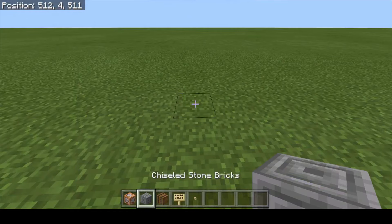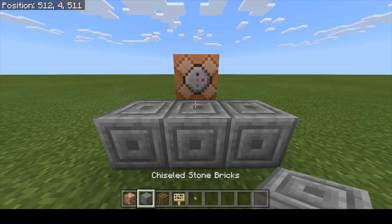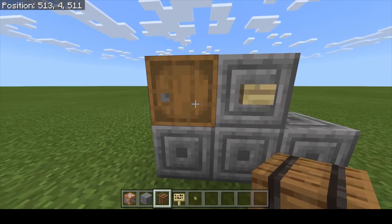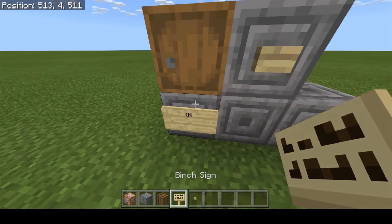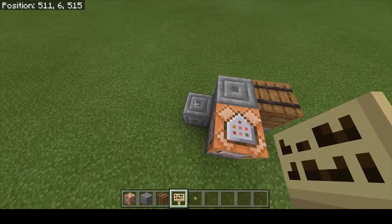To make our replicator, begin by using a couple of blocks and placing them like so. Put a command block at the back, place another block in front of it with a button on it to activate the command block. I'm using barrels here but you can use a chest if you like. We're going to mark this one 'in' for the input and this one 'out' for the output.